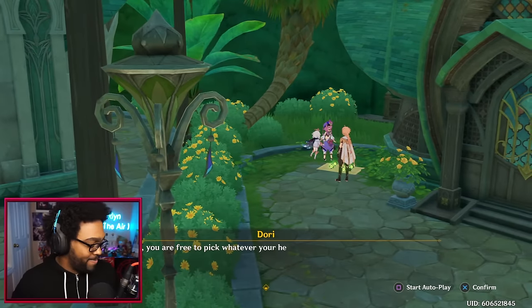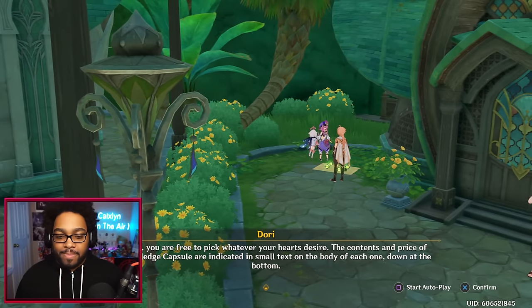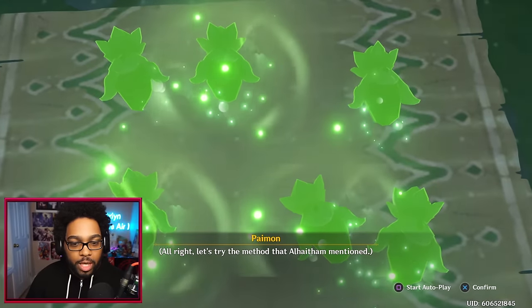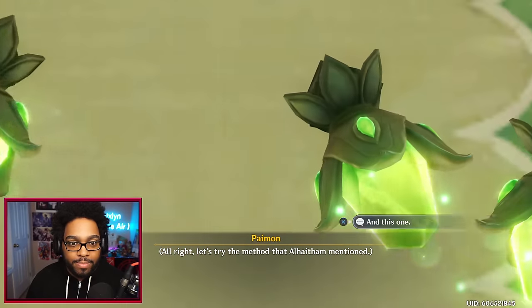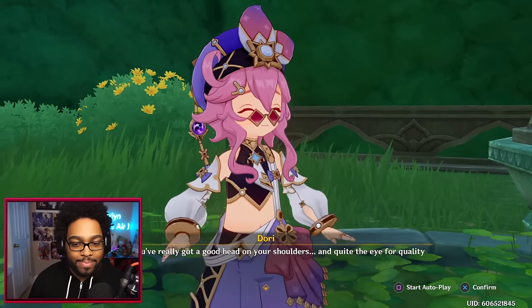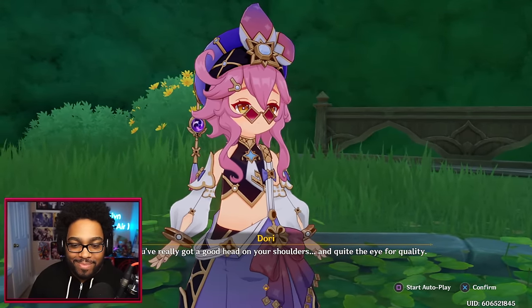Using Elemental Sight — the three in the middle, I'll take this one, this one, and this one! Got them. We're broke now. 'You've really got a good head on your shoulders and quite the eye for quality. Listen, I have a special offer: if you spend just 100,000 more Mora, you can pick any knowledge capsule of your choice up to a value of 1 million Mora.' But the other ones aren't really worth much — they don't even radiate that much.